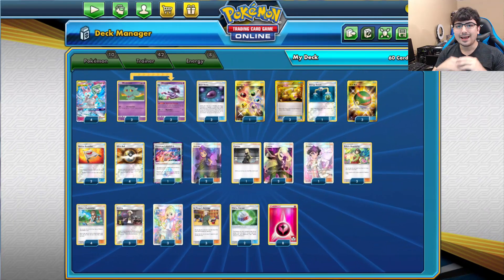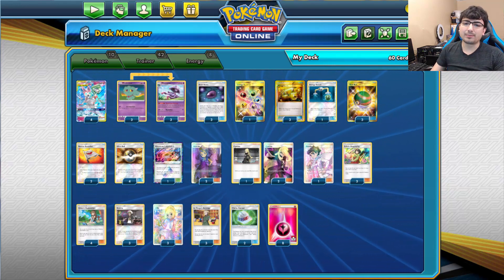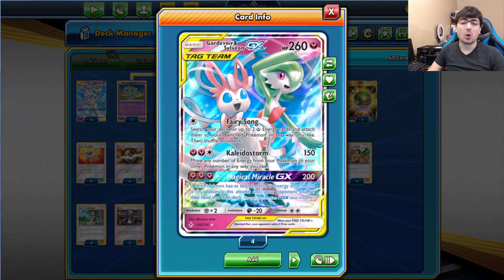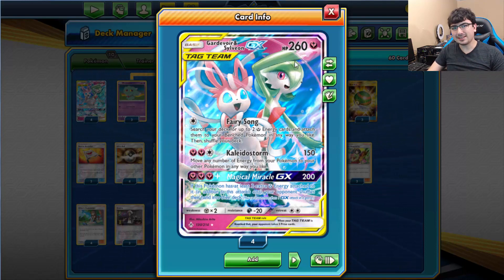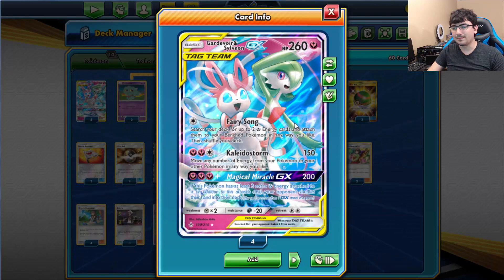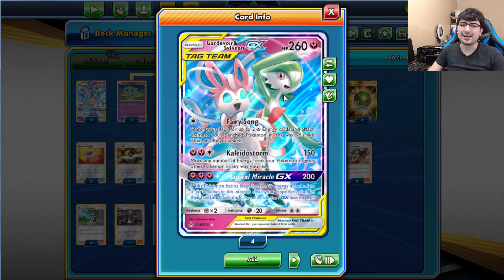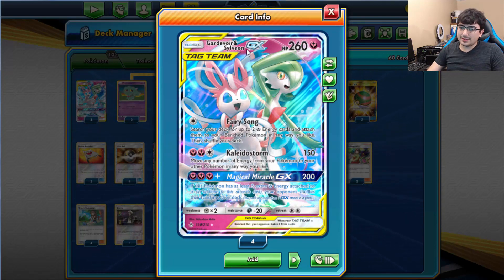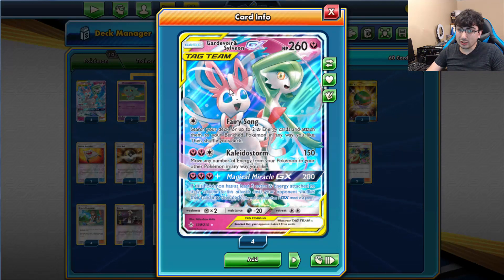What's up guys? Today I'm going to be showing you guys this deck profile of the brand new tag team, Broski and Sylveon — or Gardevoir and Sylveon for those of you who don't know what I mean by that. Quick backstory: I was always about calling Gardevoir 'Broski' instead of the whole bae or waifu thing, because it was played out to death. So on this channel, Gardevoir is always Broski. This is one of the tag team Pokemon we got from Unbroken Bonds, and honestly it's a pretty good one.